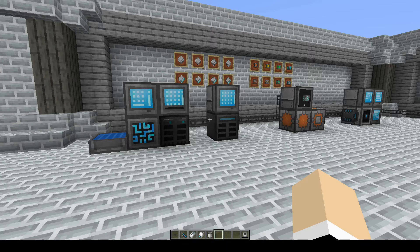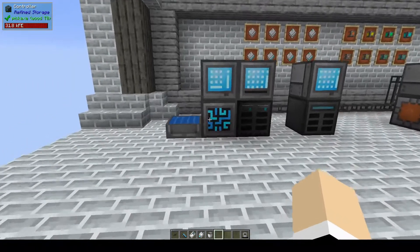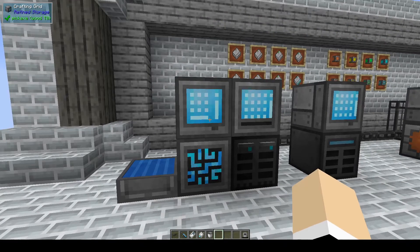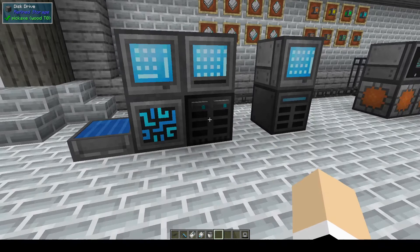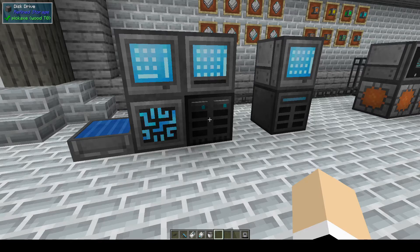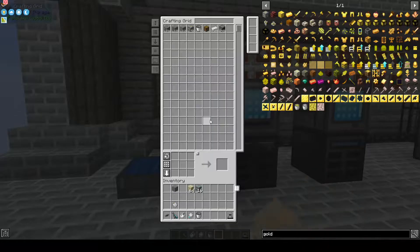Welcome back, my name is Nicole BW and this is a tutorial for Refined Storage. To get started, all you'll need is a controller, a grid of some kind, and a disk drive with disks in it. You can even start with just a 1k storage disk — that's all you really need to get started.